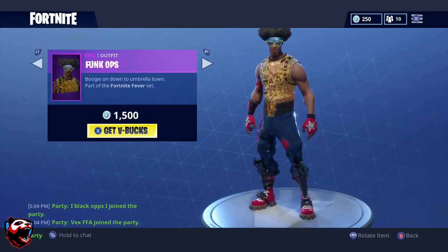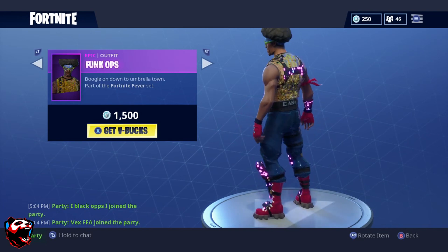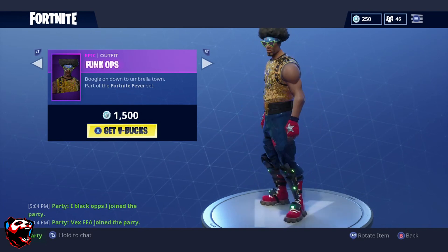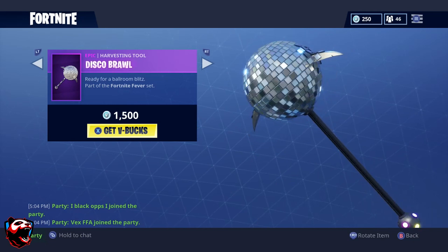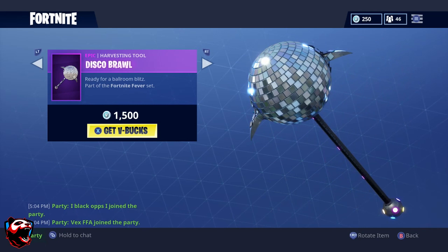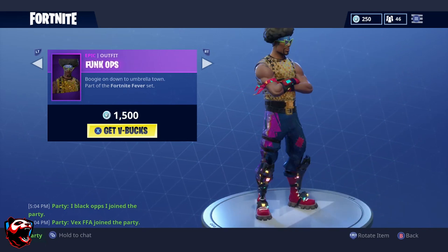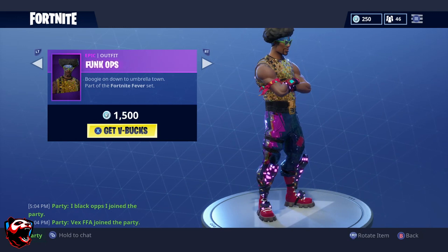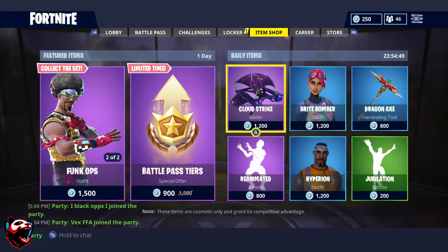First, for the collection, we have the Funk Ops. This is one of the most used outfits right now in the game and it's really good — I'm glad it came back. We also get the Disco Brawler, which is a disco ball pickaxe. This is 1,500 V-Bucks, and the Funk Ops is also 1,500 V-Bucks. Let me know in the comments if you have the Funk Ops, if you like it, or if you're planning to pick it up.